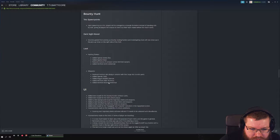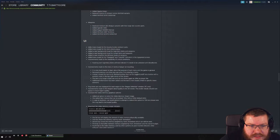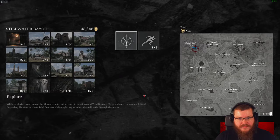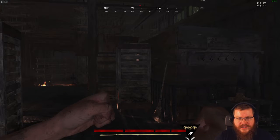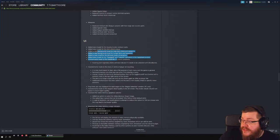New weapon counterparts are available. Visually, the bounty hunter contract card has a new item pop-out visual. Everything is refreshed visually. You can now also see your video memory usage, which is great.